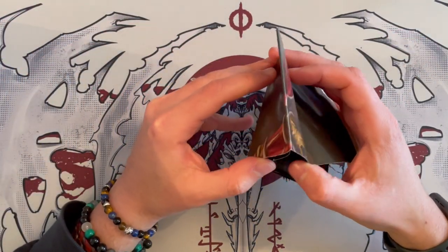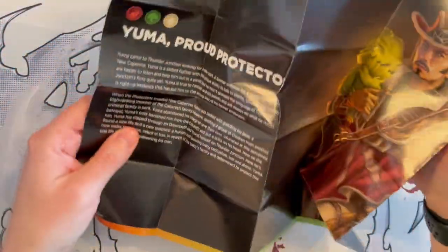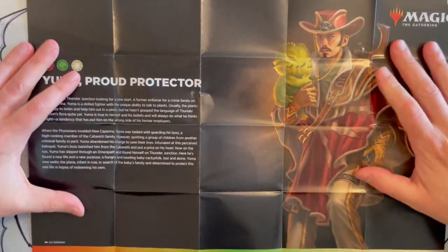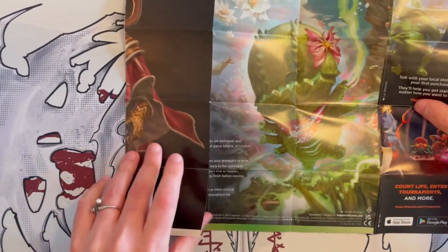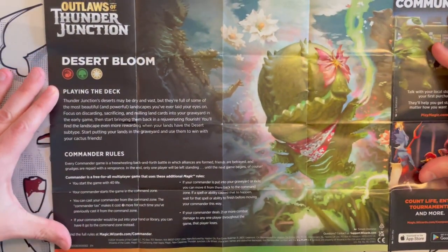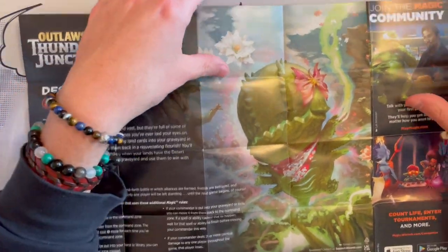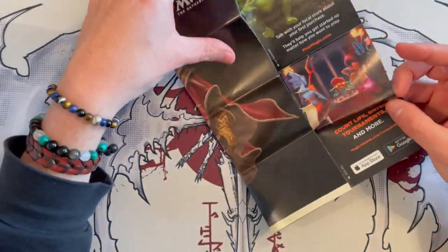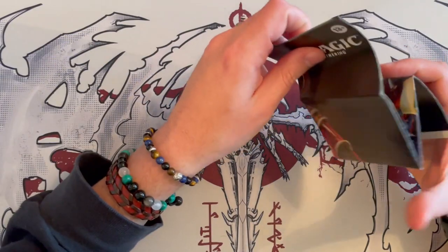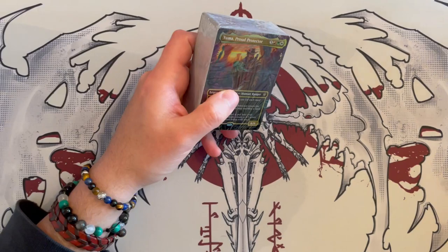Let's have a look at the leaflet proper and see what the contents entail, and what the lore is of our little commander here — what Yuma is about. If you want to pause, you should be able to see properly the story behind Yuma and the deck as a whole. Desert Bloom. This is a very interesting theme of a deck — to be able to play around deserts. There aren't that many deserts in Magic the Gathering, but now there are with the new expansion. So it plays around lands, landfall and all that.